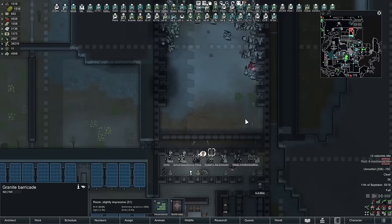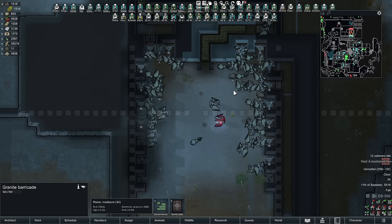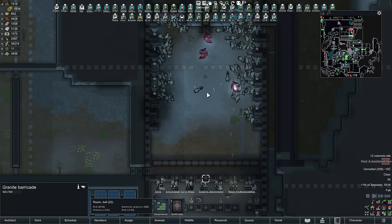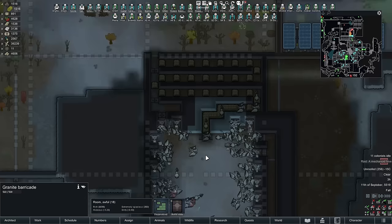The first two and most obvious rules are: provide cover for your pawns so that they are less likely to get shot by returning fire, and strip out all cover for your enemies so they have no cover and you're more likely to get off good shots on them, meaning you'll kill them faster.